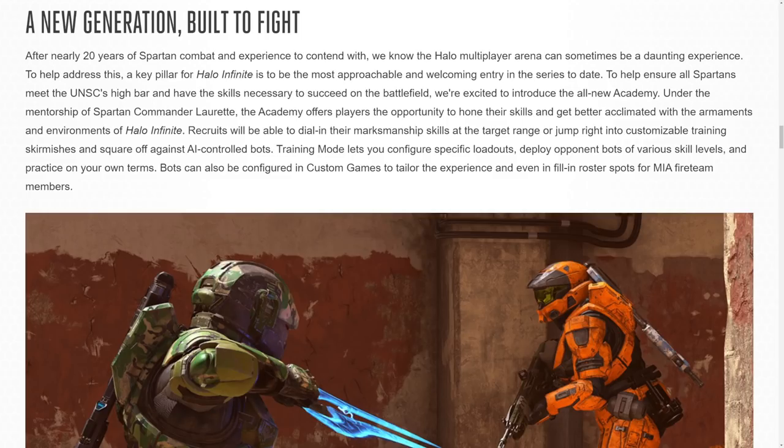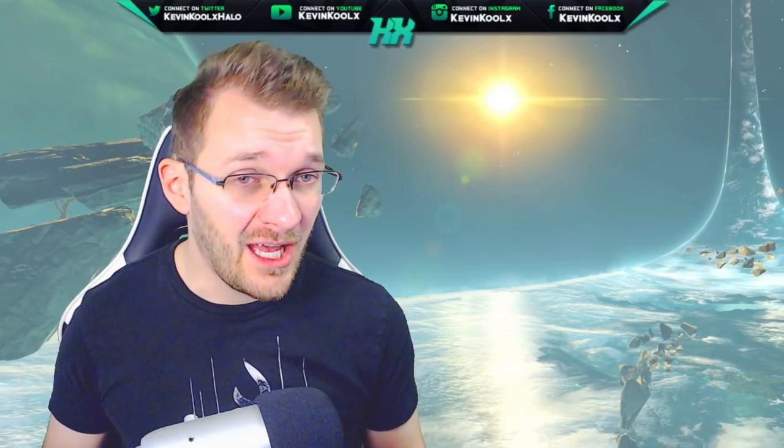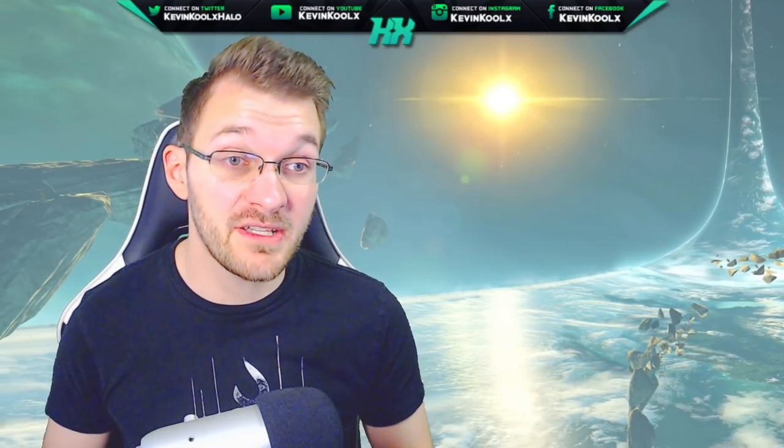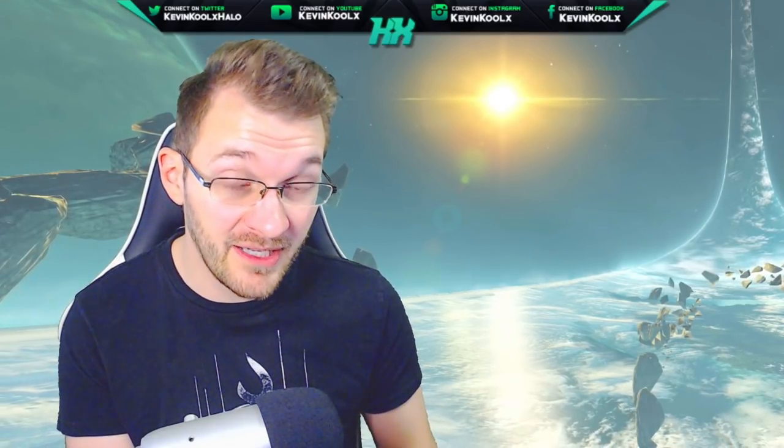The Academy is a brand new feature for Halo that we've never seen before — a way for new players or those who haven't played in a long time to jump in. Under the mentorship of Sparring Commander Lorette, the Academy lets players hone their skills and get acclimated with the armaments and environments of Halo Infinite. Recruits can dial in marksmanship at the target range or jump into customizable training skirmishes against AI-controlled bots. They also mention you can fill out custom game lobbies with bots, though we'll know more details on Monday.